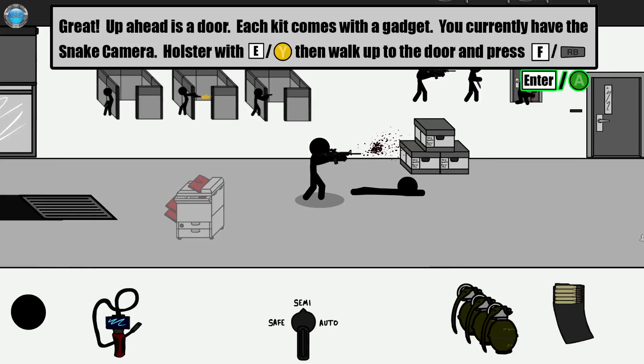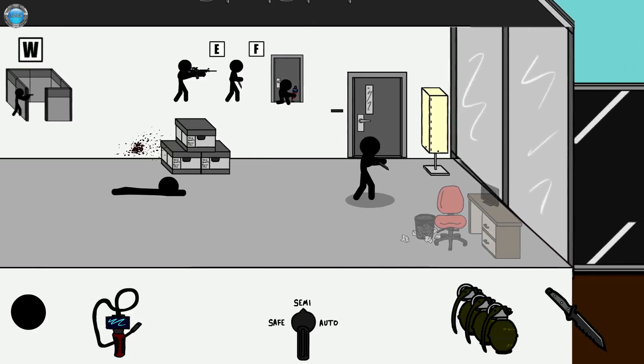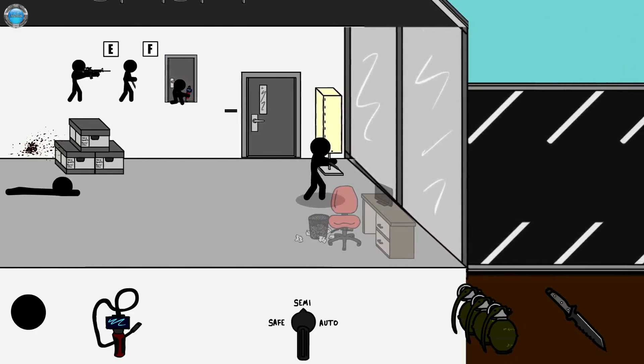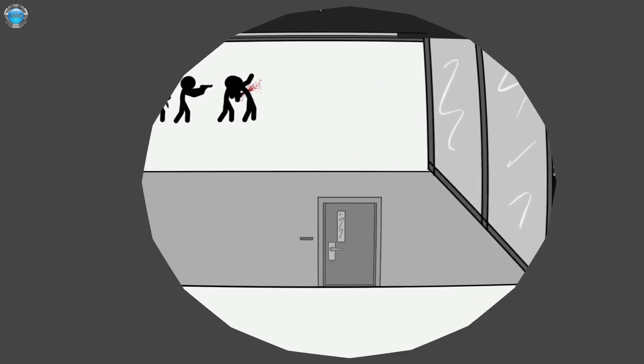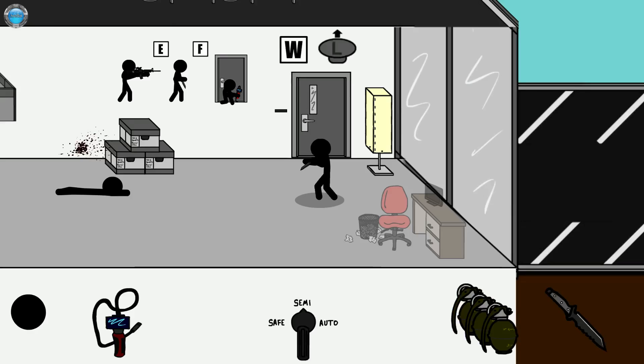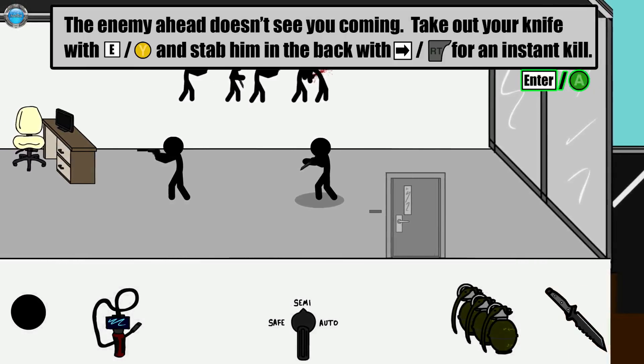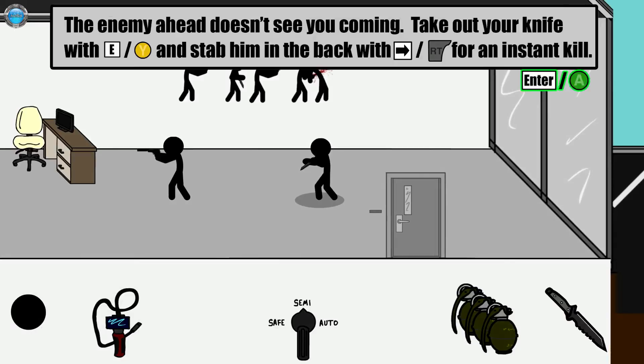Up ahead is a door. Each kit comes with a gadget — you currently have the snake camera. Holster with E, then walk up to the door and press F. Other gadgets include body armor, which gives you life by 10 points, and the noisemaker, which can draw enemies to you. The enemy here doesn't see you coming — take out your knife and stab him in the back for an instant kill.